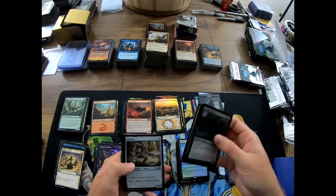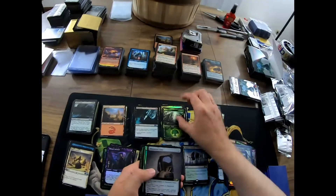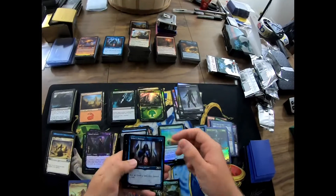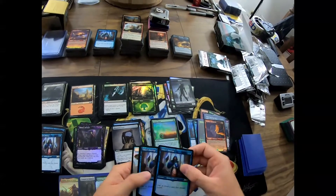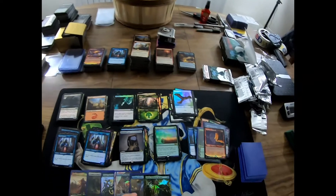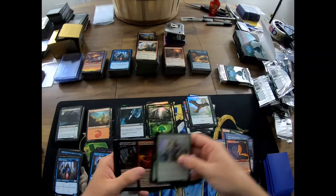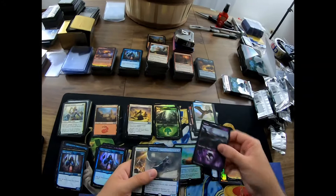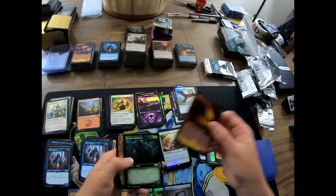Gloomsower, Eliminate. Mazemind Tome regular full, Prime Light foil, Jewel Thief full art right here. Two foil Teferi's Protégé — I don't know why you can't have different cards there, but you get what you get. Makeshift Battalion — the Cage Zombie is always a pleasure to see. We got a Shacklegeist foil, Glorious Anthem foil, full art Mazemind Tome — not the best.